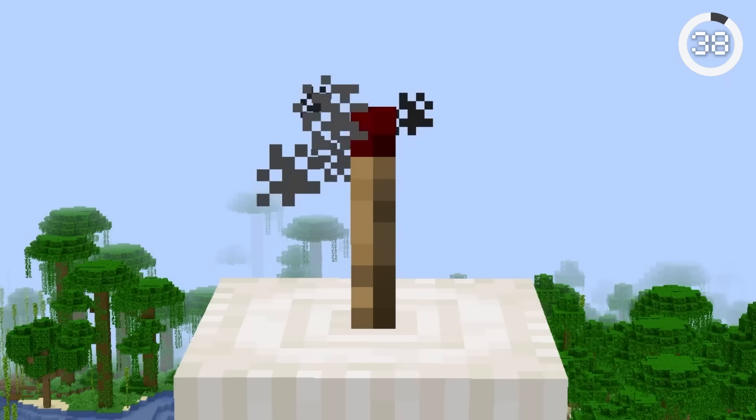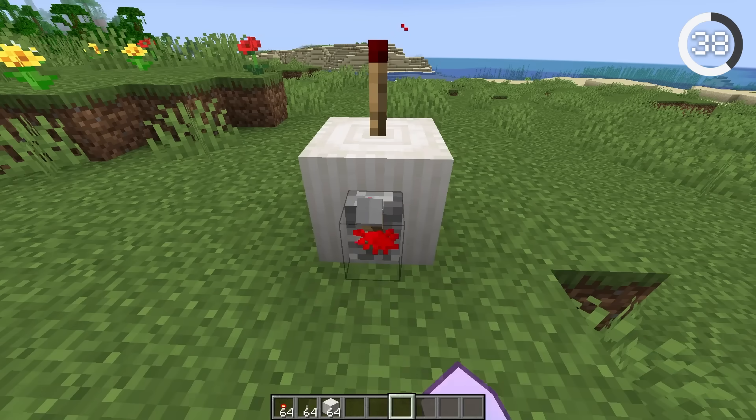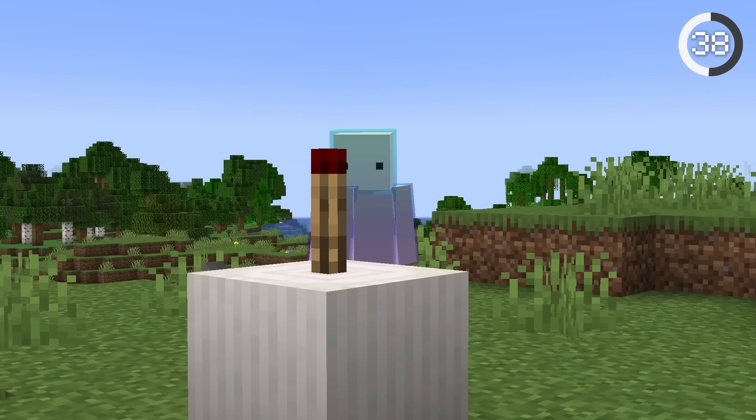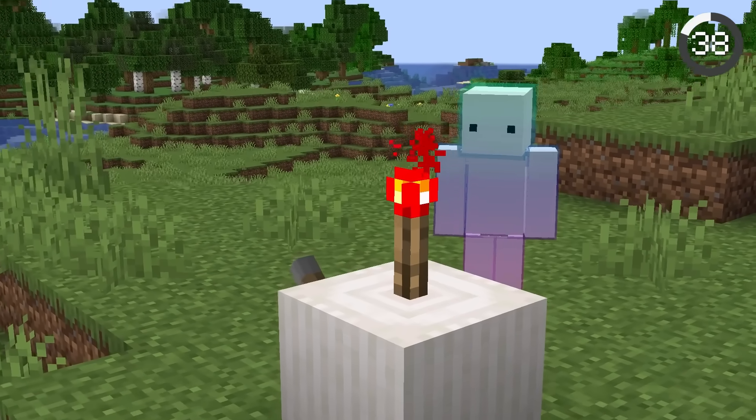Redstone torches can surprisingly run out of power. When toggled rapidly, redstone torches burn out and release a pop of smoke. Luckily, this burnout is temporary, and after three seconds, your torch should be functioning like normal again.